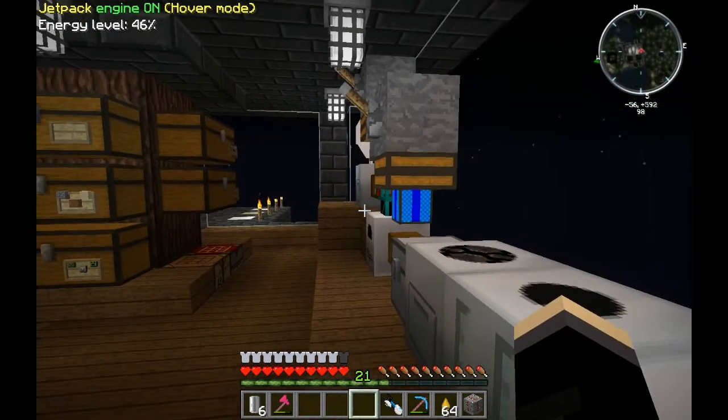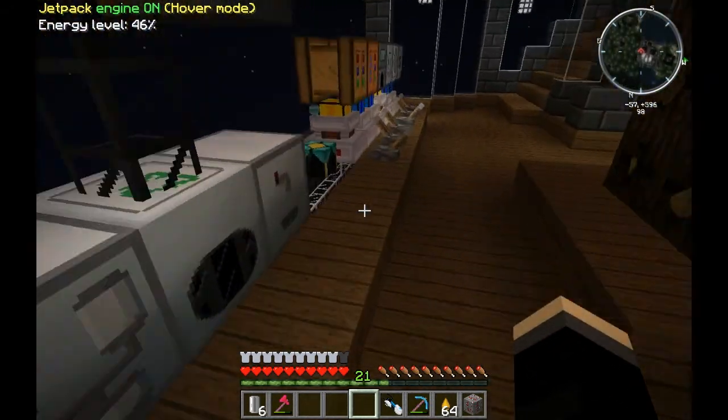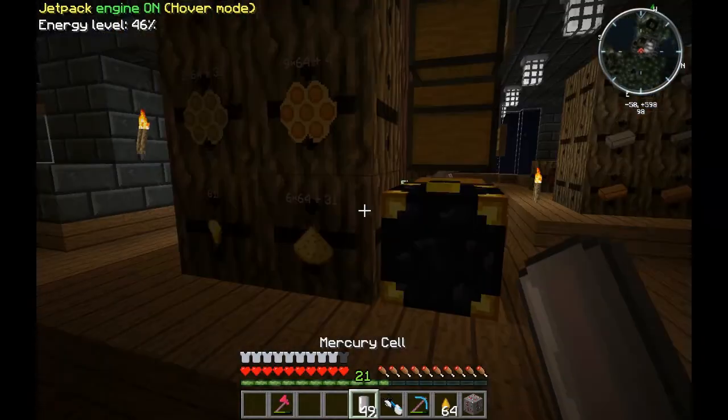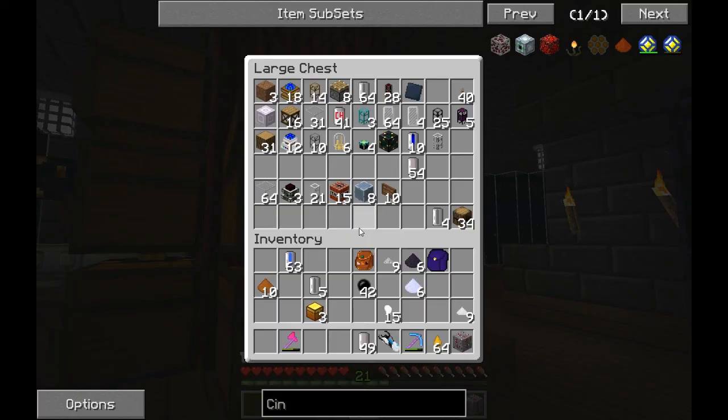You take cinnabar ore in a furnace and it'll give you quicksilver. Or if you have quicksilver from something else - these little quicksilver - you put a quicksilver in an automatic canning machine with an empty cell and it gives you mercury cells. I wish I would have known that because I did not do that before, and holy crap, amazing. So now I have mercury cells that I'm going to keep on deck every time.